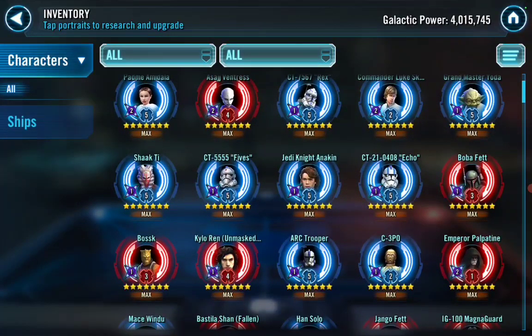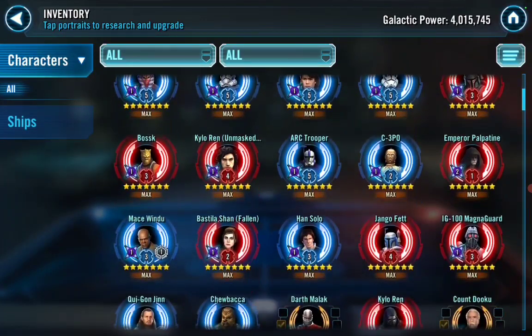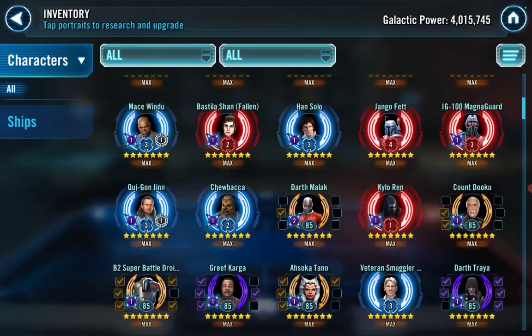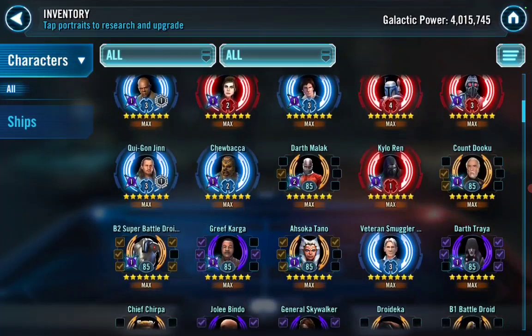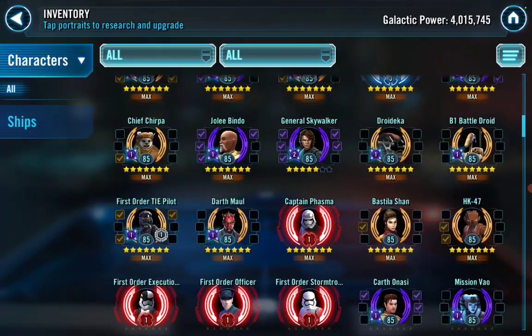He's got Darth Revan, Vader, Jedi Knight Revan, Padme, and CLS — core teams, just like he says. He's got Shoretrooper, Anakin. Palpatine and Dark Malek — very nice. That should definitely be your next relic; I'd R9 Dark Malek, that is disgusting. At 4 million in Chromium he has the omicron. Dart Revan and Darth Scion — every single time bugs are on defense as long as they do, Treya and Scion is easy.